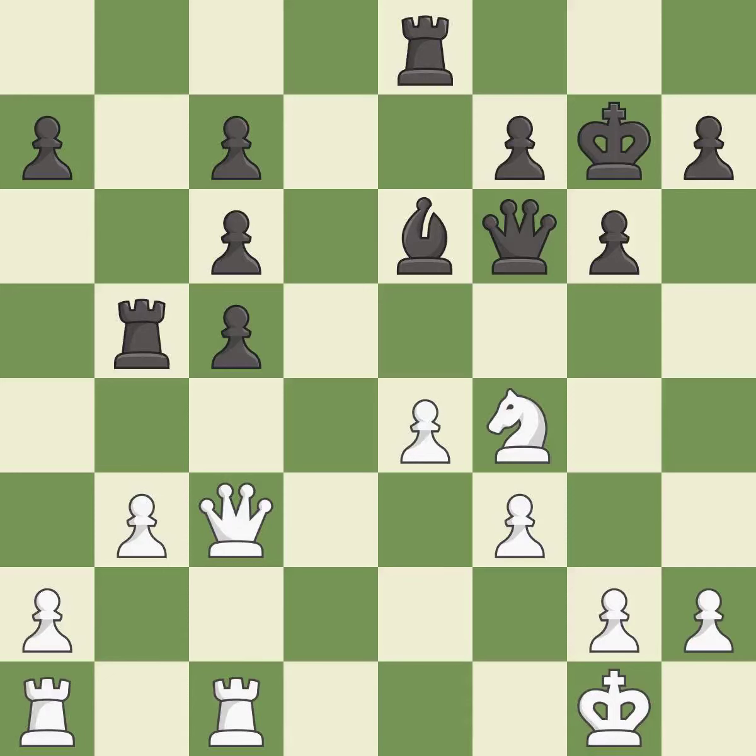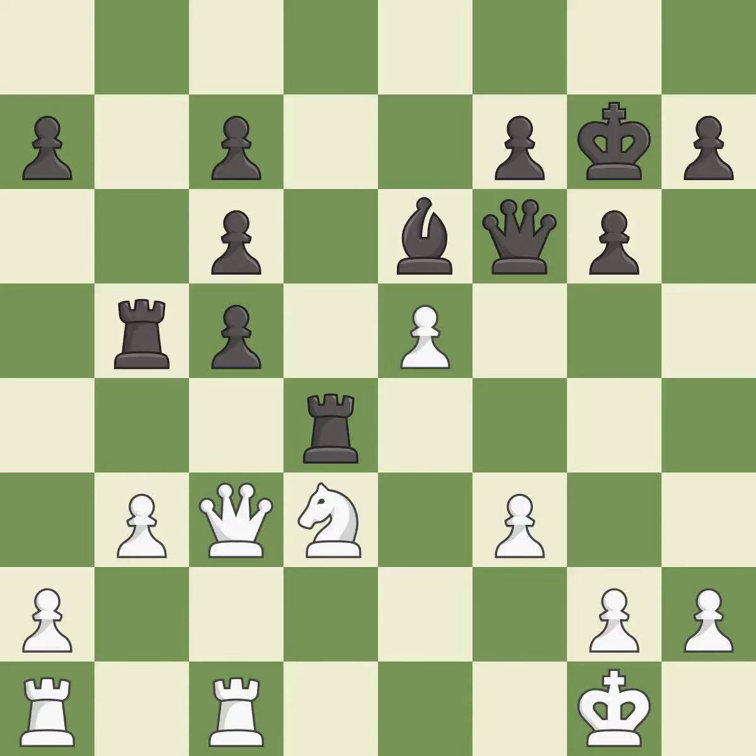This allows the knight to control more squares. The rook is now on an open file, which helps control squares across the board. This threatens to win a queen — it is best. This threatens to win a pawn — it is a mistake. This prevents the opponent from winning a pawn — it is good. The opposing queen is kicked by a pawn and must now move or be captured. This is the only good move. This moves the queen to safety. This threatens to win a queen — it is excellent. This stops the opponent from being able to win a queen — it is best.